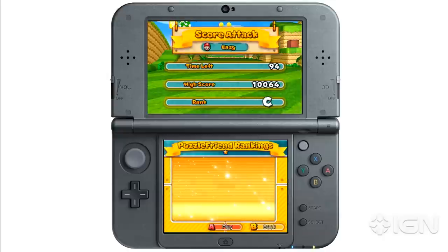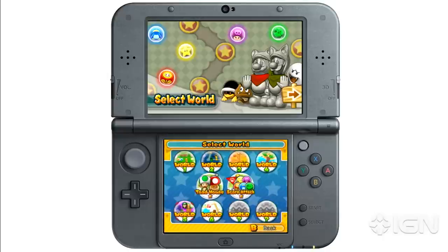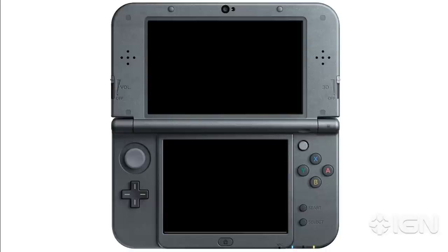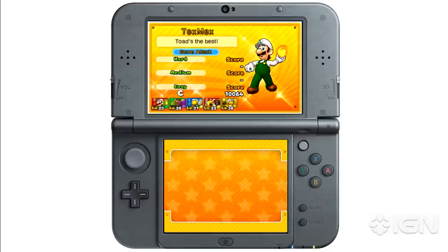That kind of covers most of what we've gone through — the core gameplay, the different worlds, and the score attack. Again, it's two games in one, and this is just one of the two games we've been talking about. Puzzle & Dragons Super Mario Bros. Edition. Daniel, thank you so much for stopping by to show this off. Definitely put this on your radar, folks. For more Nintendo coverage, keep it right here at IGN.